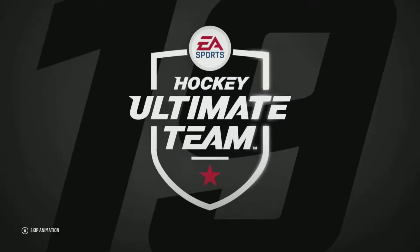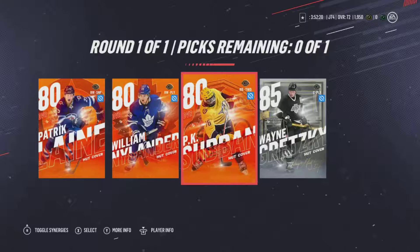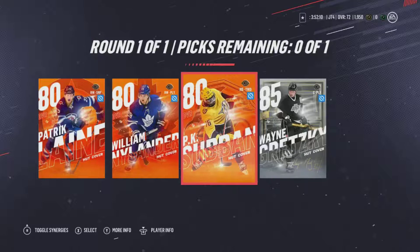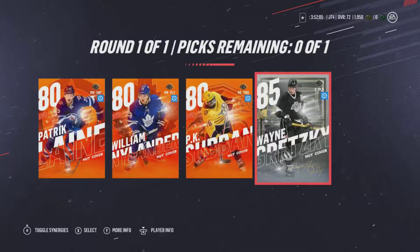Let's open this one - a 2019 cover pack. It has the special editions with the Finnish and Swedish covers, plus PKC, but obviously you can also pick Wayne Gretzky. Is this really a real selection? Of course we're going to go with Wayne Gretzky - is that a real question? No, it's not. 380 overall, then an 85.